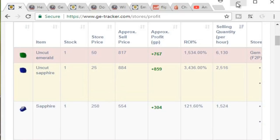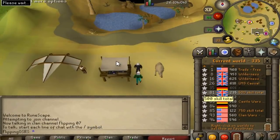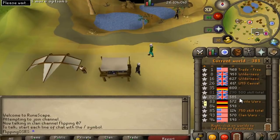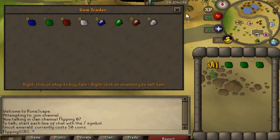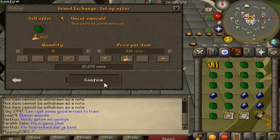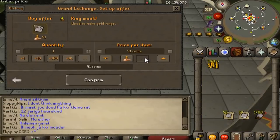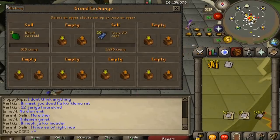Another interesting shop available in free-to-play is the gem stall. The drawback is it's oftentimes out of stock. You can sometimes get an uncut emerald, uncut sapphire, cut emerald, or cut sapphire, but there aren't that many free-to-play worlds and they don't restock very quickly. Each uncut emerald is going to be worth about 500GP profit, and the sapphire is actually worth more than the emerald — maybe 700 or 800GP profit — which is pretty good considering these items sell instantly. We'll also sell off the ring molds, which we bought for 440GP each, and the amulet molds are going for up to a thousand.